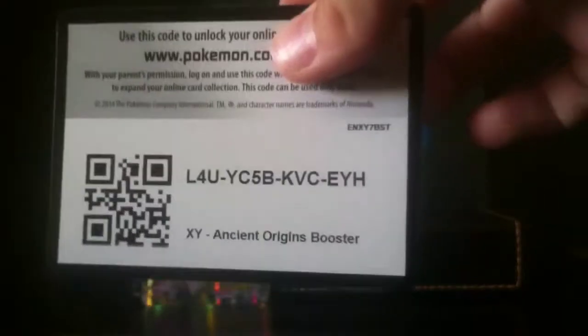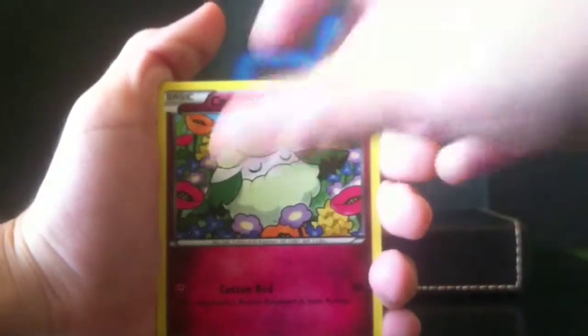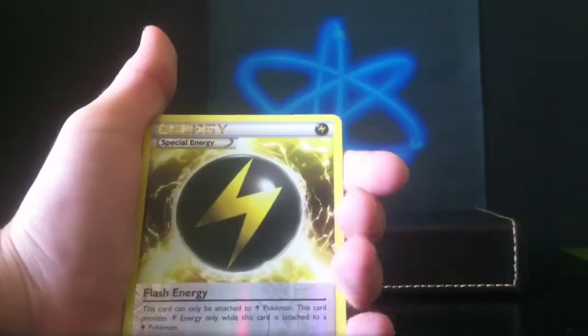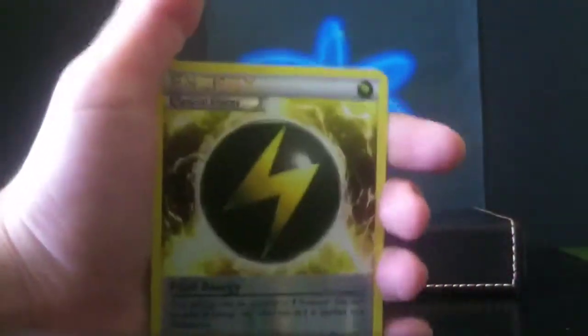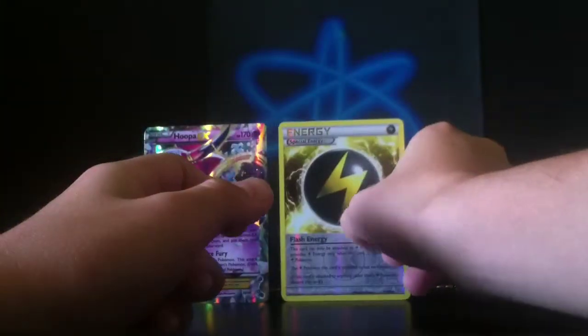We have one more booster pack to go, and then we have the three Legendary Treasures. Let's open this. Here's the code and let's do this. We got: Emperor Spirit Link, Blossom, Faded Town, Cottonee, Relicanth — the artwork is nice — Golurk, Persian just lurking around, Baltoid. Whoa, that reverse! Look at the letters — that is a really nice reverse, it might actually go on my good cards. And the final card is a regular rare Ancient Tree Volcarona. This energy is cool. At least we got that Hoopa, which was so cool. Really happy.